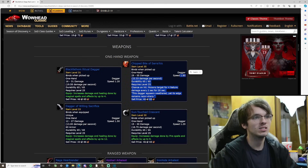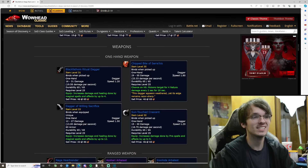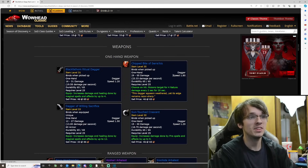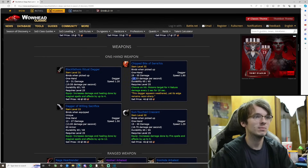We get another dagger here — 23 damage a second, that's pretty high, 1.8 speed. It applies poison to the target for 4 nature damage every 2 seconds for 20 seconds. That looks great, especially for PvP — get those bleeds and poisons up and you can just run. This thing does a lot of damage. Imagine getting two of these; they don't look unique so you can wear two at the same time.